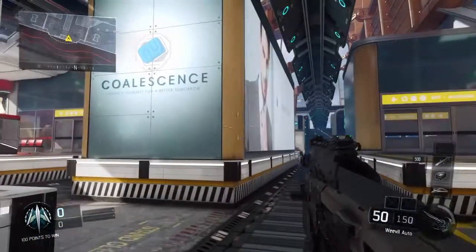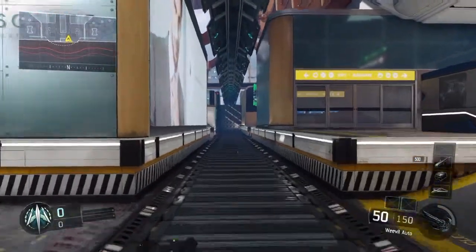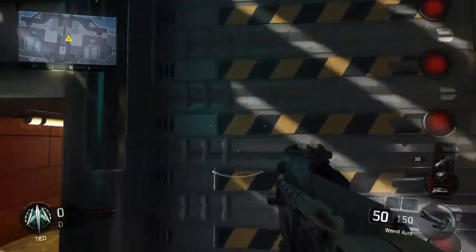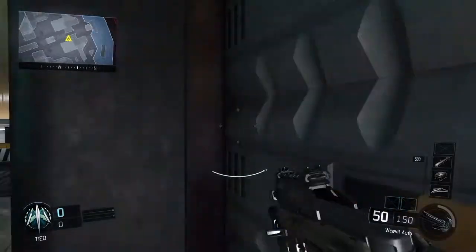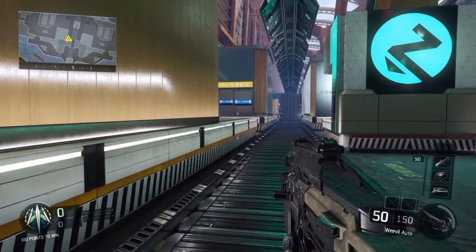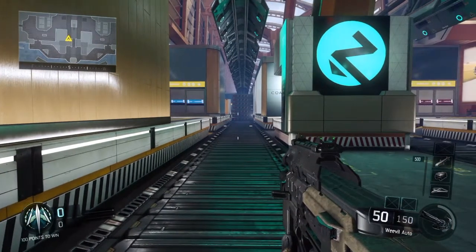You could use the regular default class and hit X to jump and Circle to slide, but with Bumper Jumper Tactical it's so much easier. Plus you can also jump up in the air and aim down your sights and take out enemies so much faster than the regular configuration. This will change how you play forever.